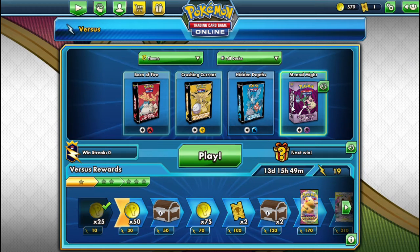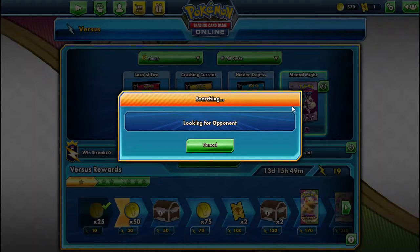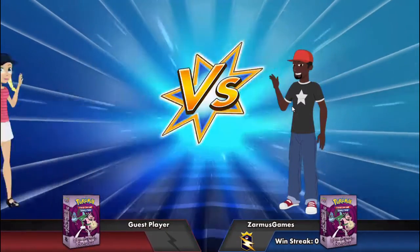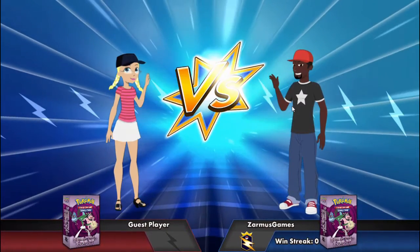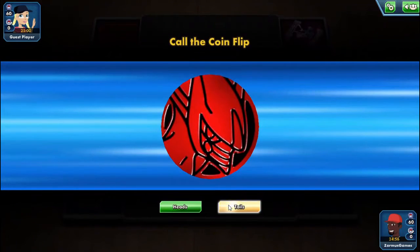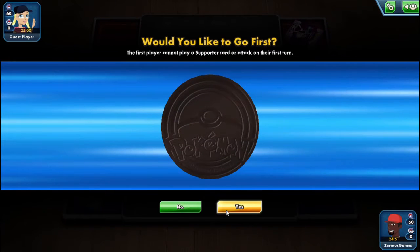What we're going to be doing today is play online, so I'm going to look for an opponent to battle with my psychic deck. Hopefully I win because I need to win. Alright, so we're facing off a guest player. I have no win streaks. Tails - alright, should I go first? Yeah, let's go first.